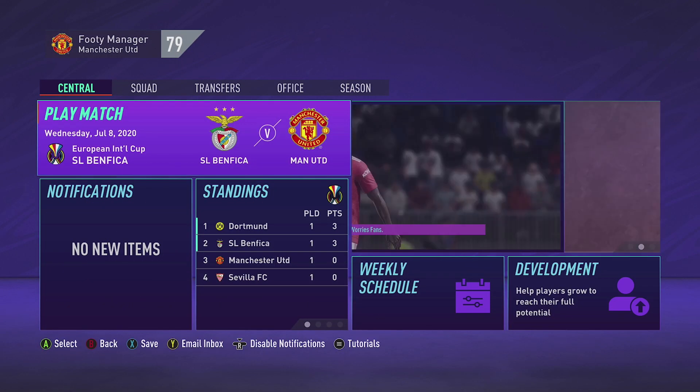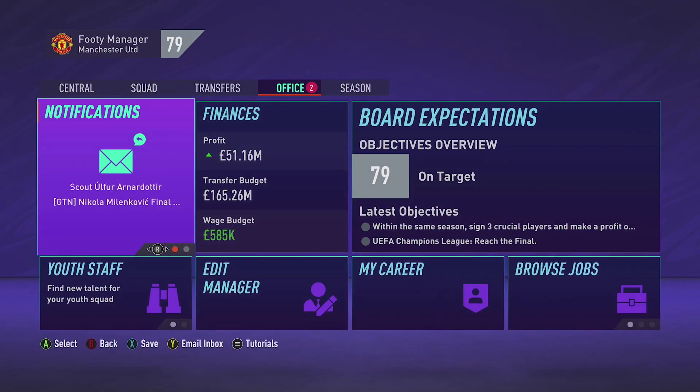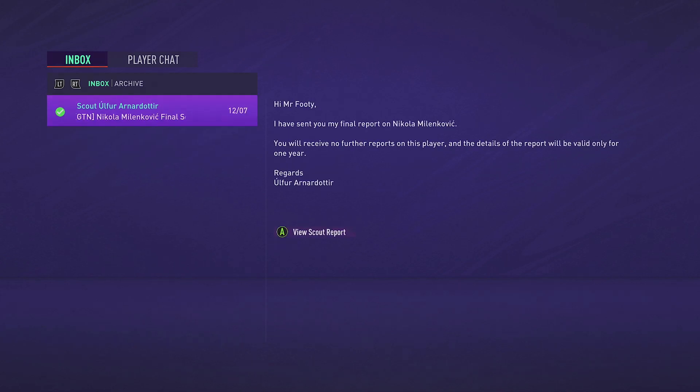Another pre-season match against Benfica — expecting a win this time. I can see improvements that already need to be made in this Man United team, so you guys need to get in the comments for transfer suggestions. I don't want to make too many unrealistic moves. Quick sim — it's a 1-0, with Luke Shaw actually scoring. Phil Jones — the deal goes through, such a relief.